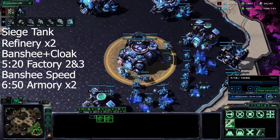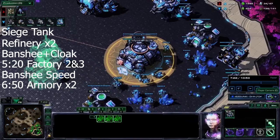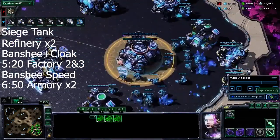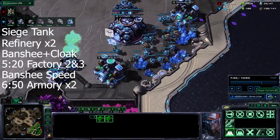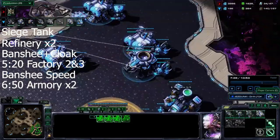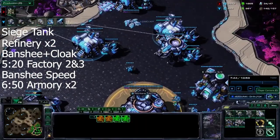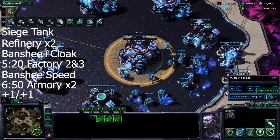Around seven minutes is when you want your armories. We're only going to have time to get a 1-1 before we push and max out — it's just really hard to get 2-2 in this matchup because of how safe you have to play. The speed upgrades are also a huge gas sink: getting ravens and speed banshees costs so much gas. But you need the banshees to add complexity to your army and keep Protoss at home.